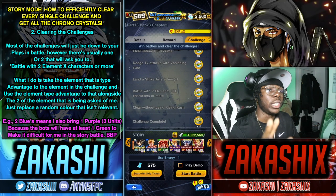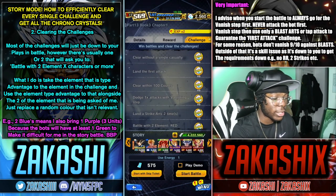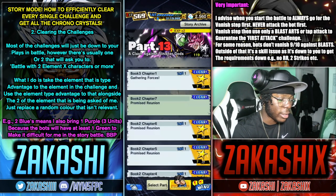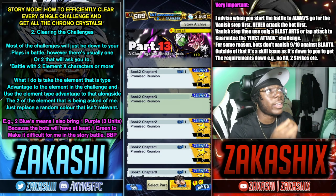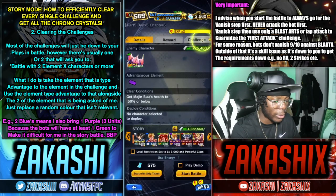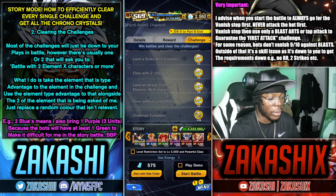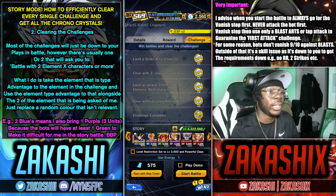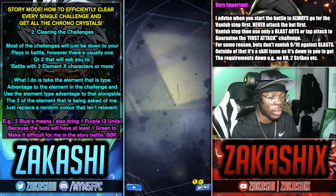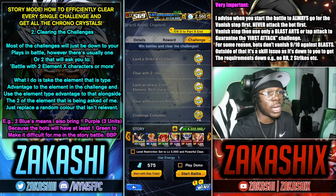Outside of the color counter strategy, the rest is really just a skill issue. Make sure to read what it says: do two strikes, do one vanishing step, clear without using rising rush. If you have one color advantage you're fine. Some earlier missions had two color requirements in one battle which was tedious, but hopefully they're not like that anymore. Always have one of each color prepped and counter accordingly — that's all you need.